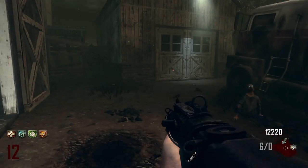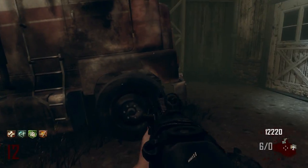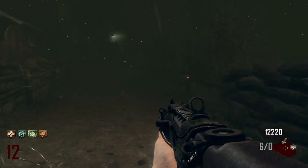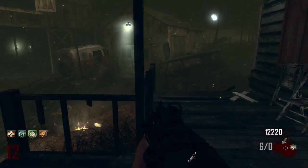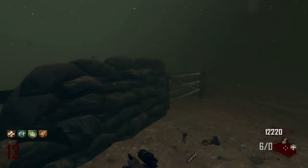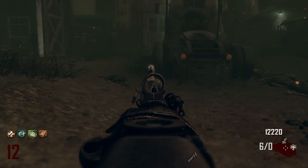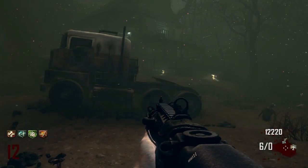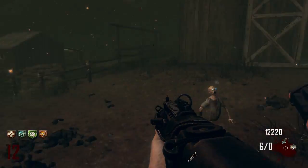Alright, so we've got 12,220 points, a crawling zombie, we've got our four perks. All we need is Stamina Up and Tombstone and we'll have all of them. Right now we just need the bus to come back around so we can put the ladder on and then take off to the power location. It's round 12 and we are pretty set up right now.